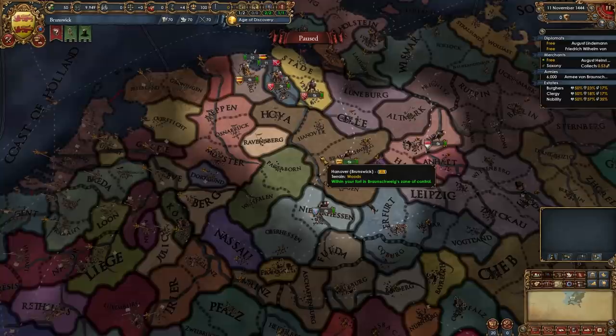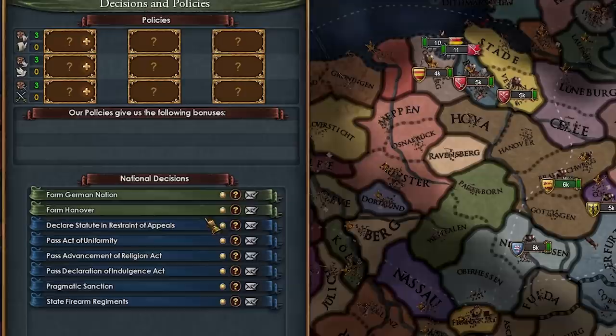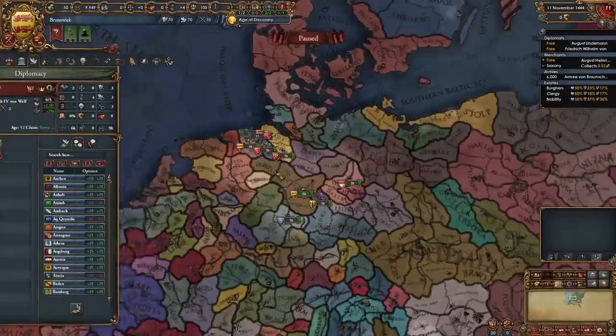Obviously, when you don't play as them and you play in Northern Germany, they're a super, super annoying nation — level 3-4 fort, pretty good force limit, and overall a pretty strong nation that you're gonna have to face with one of those OPMs around us. But luckily, finally, we are the ones that they're gonna have to face. Obviously, to form the nation of Hanover, we just need the province of Lunenburg and some other lower Saxon provinces — these light blue ones. But first, we need to get a coastline and start colonizing so we can get to New Brunswick.